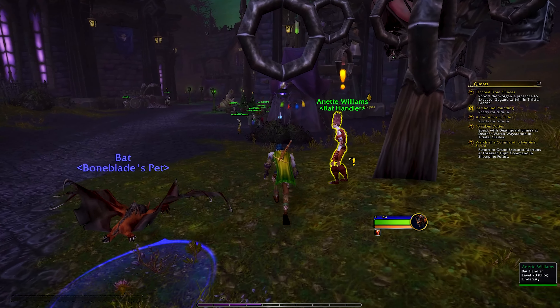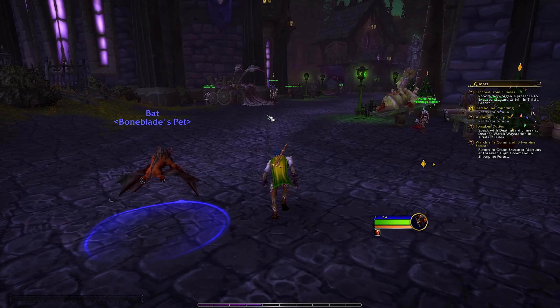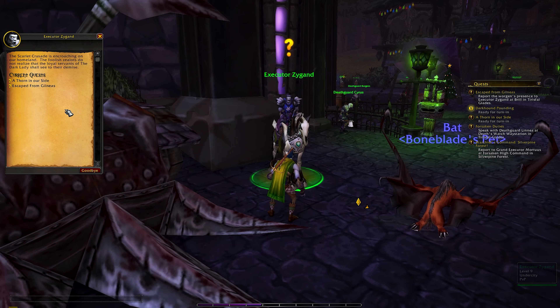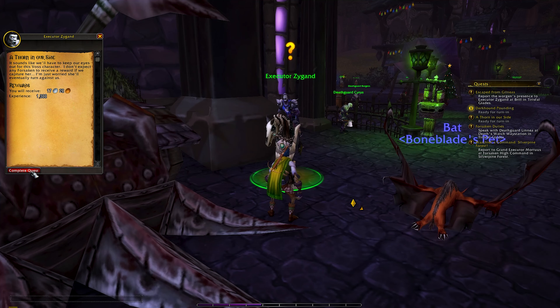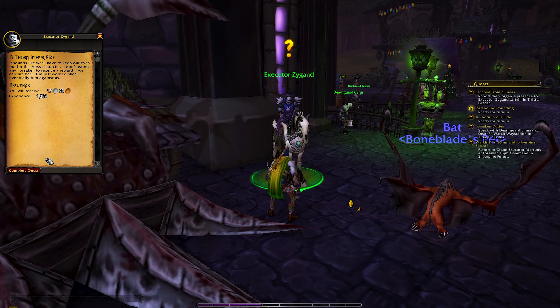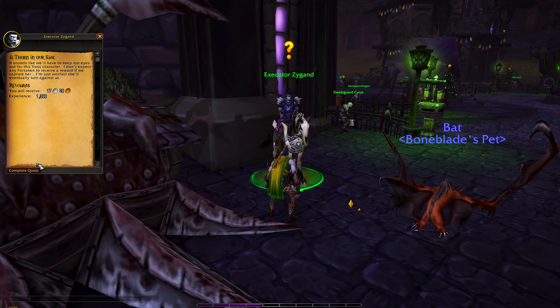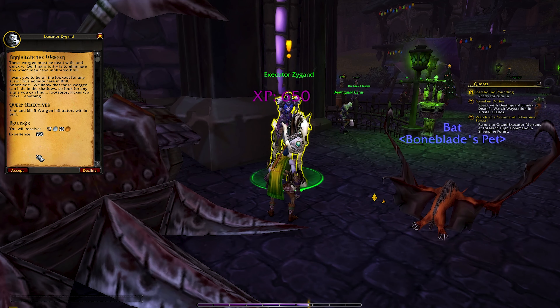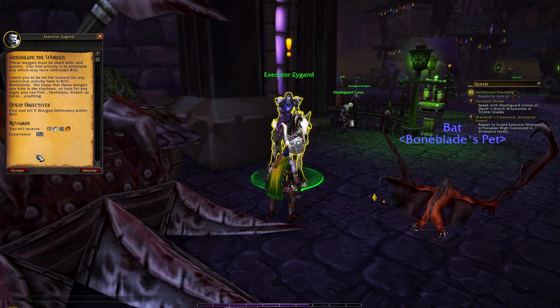The Bat Handler has a quest to go to Undercity, which we're going to want to do — I'm waiting on that though. So let's see what Executor Zygand has to say: 'We shall herd the Scarlet Crusade like cattle to their demise.' It sounds like we'll have to keep our eyes out for this Vos character. 'I don't expect any Forsaken to receive a reward if we capture her — I'm just worried she'll eventually turn against us.' As you remember, Lillian Vos was the girl who was very upset to be undead. We've seen her twice now and I expect her storyline to continue.